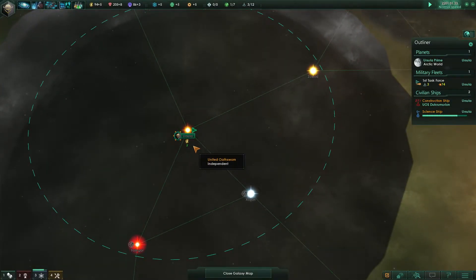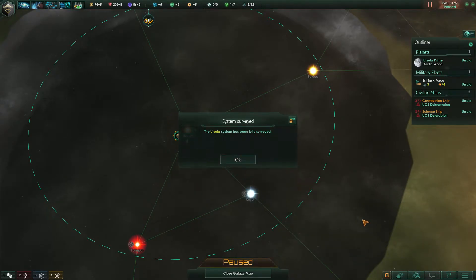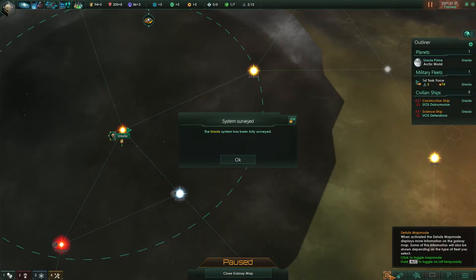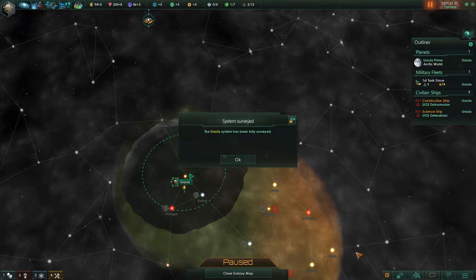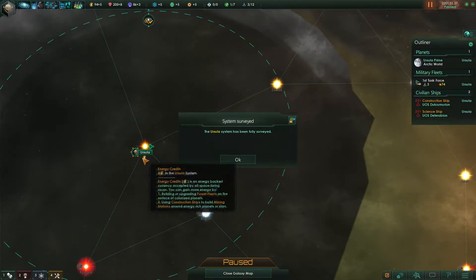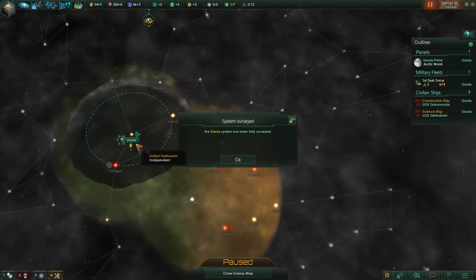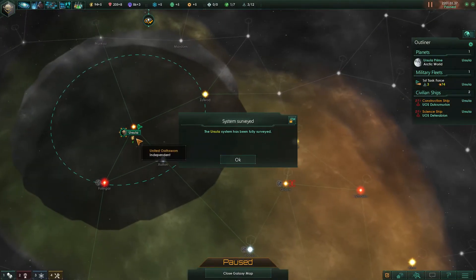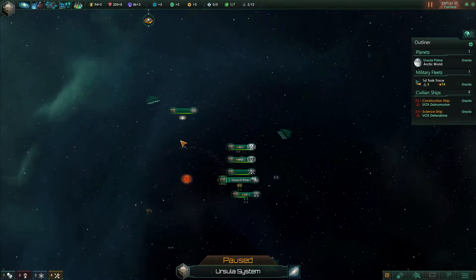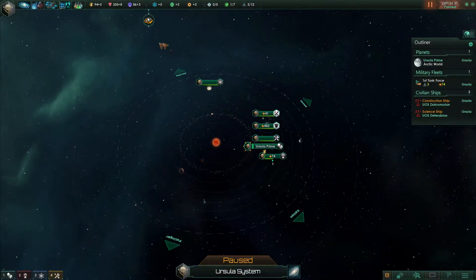Another thing to point out: this credit symbol shows what resources are present in this system — that's what the details map mode shows, the scanning stuff. Because we've scanned this system fully, we know there are just two minerals, so it's not a great location, except for having our homeworld, which automatically makes it amazing.